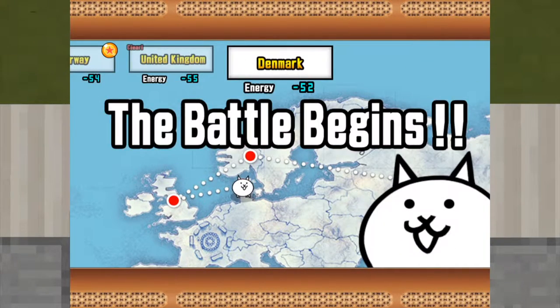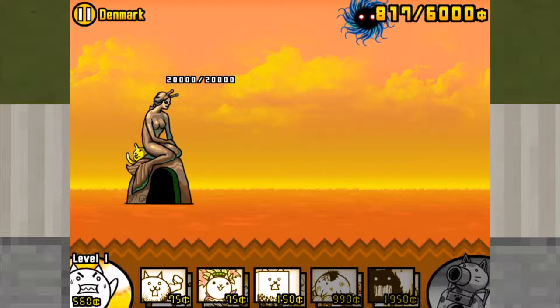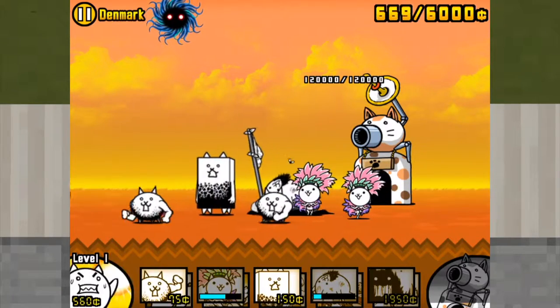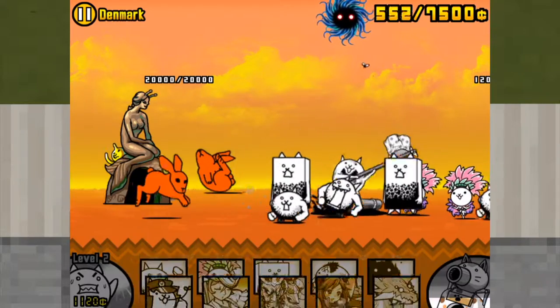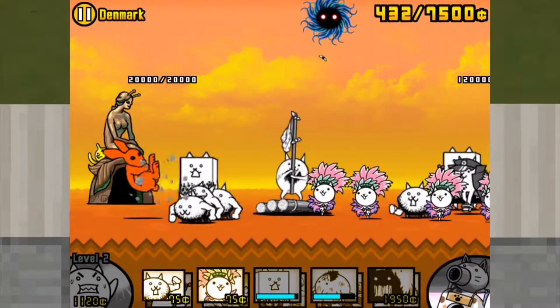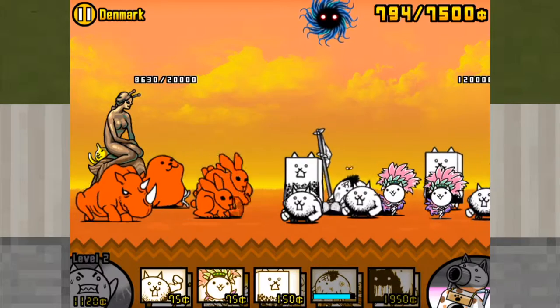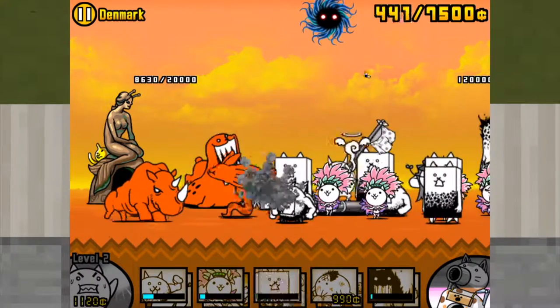Denmark, right in there with Denmark. What is our next enemy going to be? As of yet, absolutely nothing — let's build up a cat spam here. So we have our Crazed Cat, our Samba Cat, and our Tank Cat with a Castaway Cat behind it. BB Bunny first out — not too much trouble. Angry Delinquent Cat heading up the rear there for my cat team. We're just slowly destroying the base, and there's a big seal and a massive one-horn moving slowly as usual.